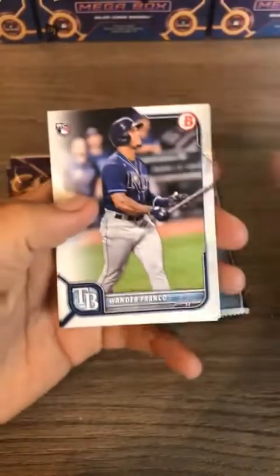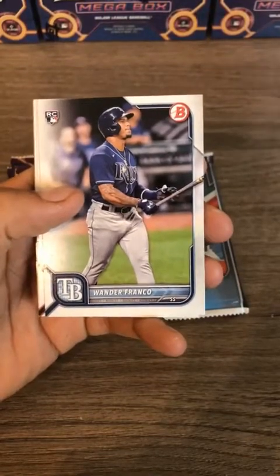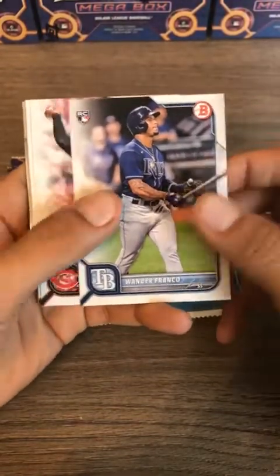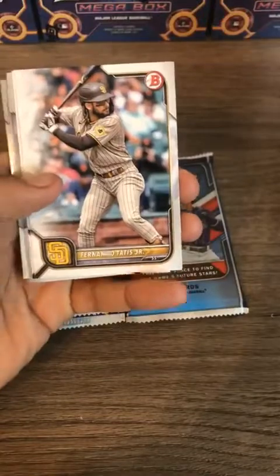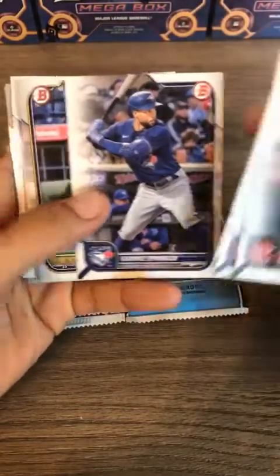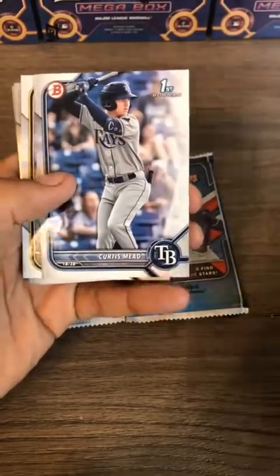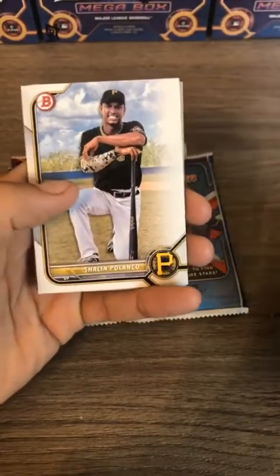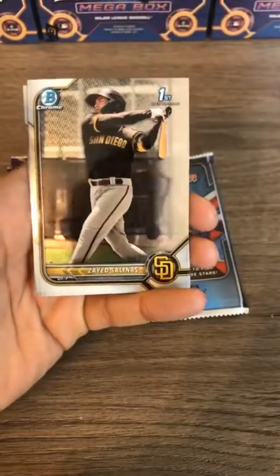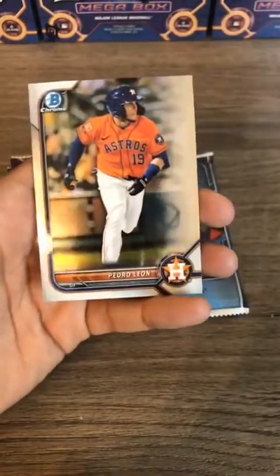There is the Wander Franco on top — Wander mania has subsided but he is now back rehabbing. He played his first game back yesterday with Triple-A and will probably be back up with the Rays by next weekend for that playoff push. There's also Vargas for the Brewers, Curtis Mead — I think he'll be playing on the same Durham Triple-A team as Wander. Salinas for the Padres first Bowman chrome and Pedro Leon, a nice prospect for the Astros.